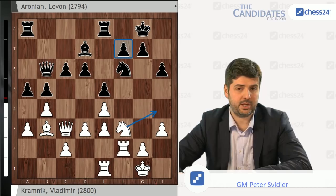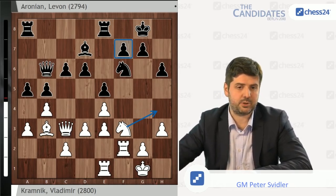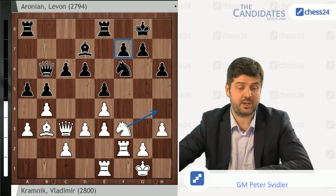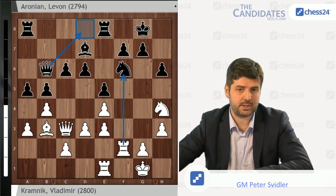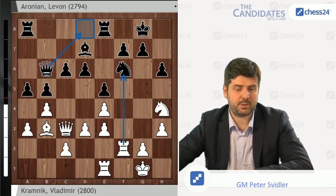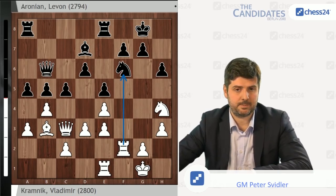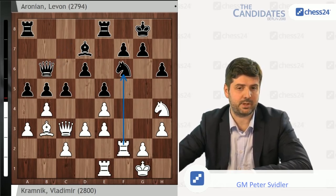Instead of this, Lev played Rf8 — already a very committal move — because it's quite obvious that White's more or less only play here is connected with the move Nh4, and you're moving the rook away from the defense of, let's say, the f7 pawn, which could become very relevant later on. Nh4 played, and here Black played c5, which is a very, very committal decision, leading to very sharp positions, and actually quite good positions for White if he plays energetically enough.